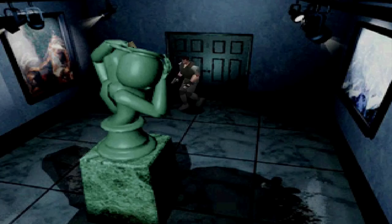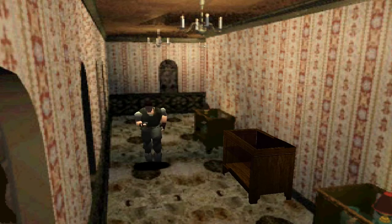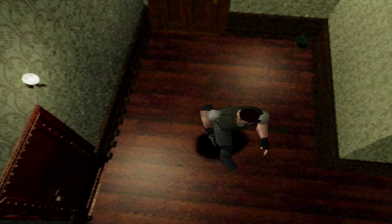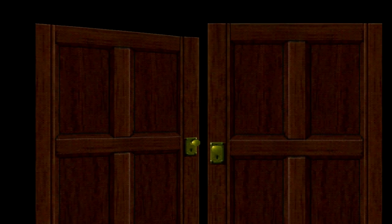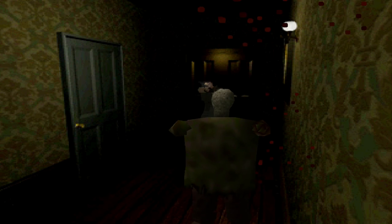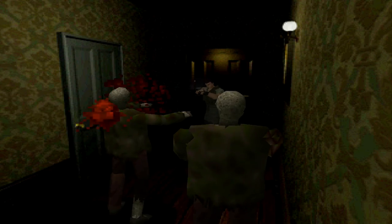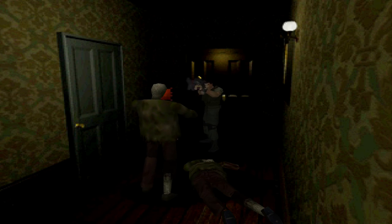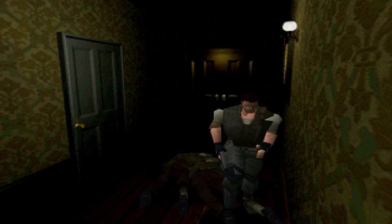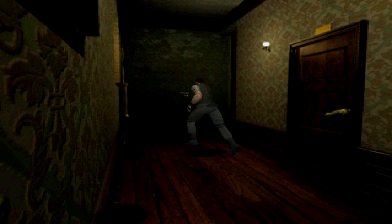Now let's head back in the direction we were going. I'm pretty sure Richard is dead by now. I'll have to grab the broken shotgun from the item box before I can get the shotgun. Let's go ahead and get the other crest.